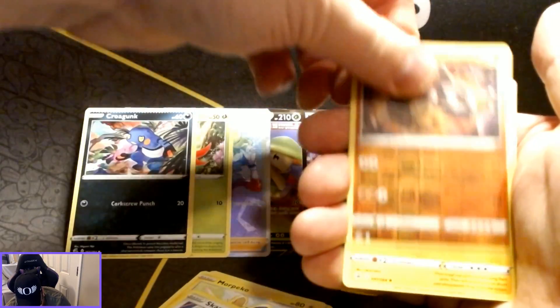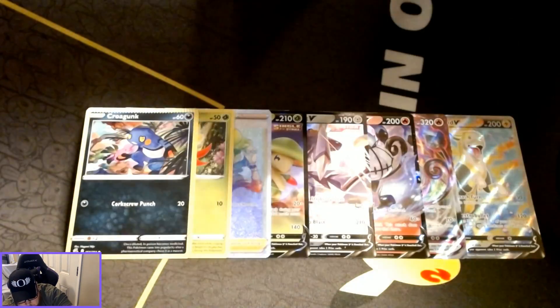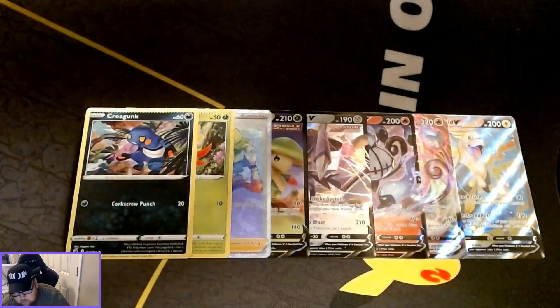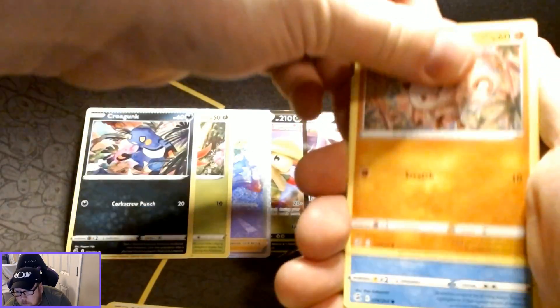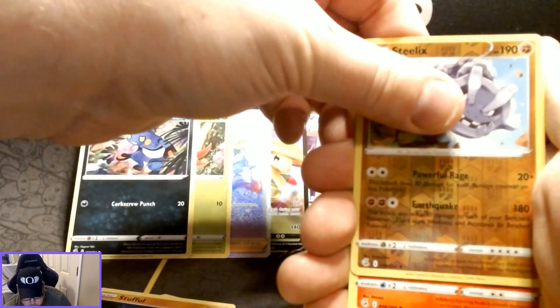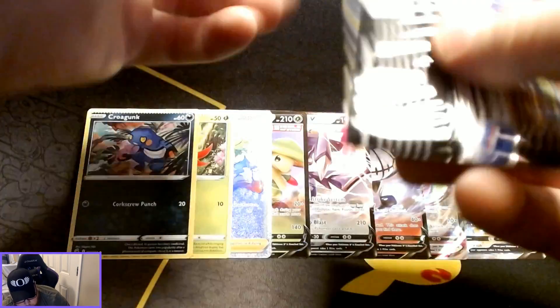Okay, Onix as a reverse holo and Electrode as the non-holographic rare. Then Steelix is the reverse holo with a Centiskorch as the non-holographic rare card for this pack.